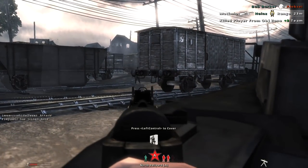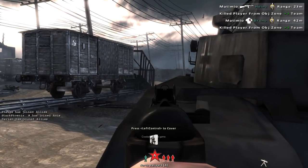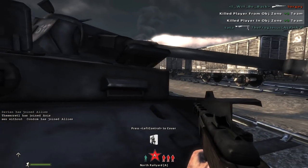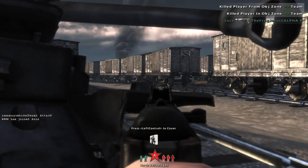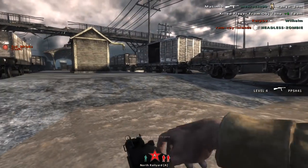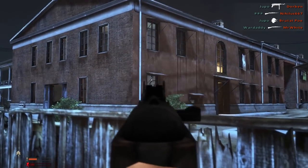As for the automatic weapons, only a few classes have access to them, and I'm assuming this is for balancing reasons, because if you know how to use these correctly, you can devastate the enemy team — it's ridiculous how awesome they are. The downside, of course, is that you're going to have to deal with recoil, so they're not as good at distance and they don't hit as hard as a bolt-action rifle, but the real strength of them is that rounds per minute.